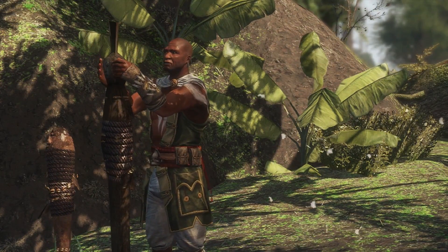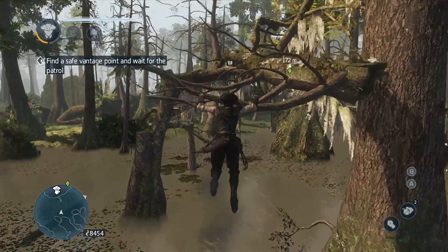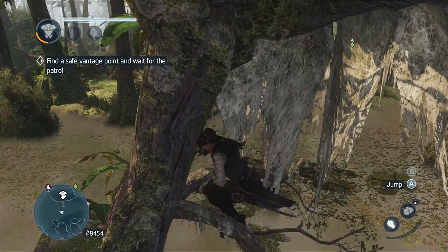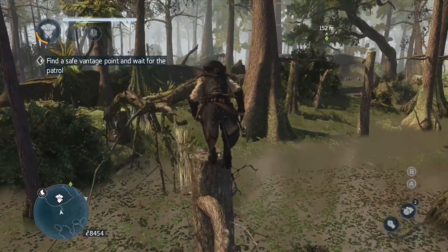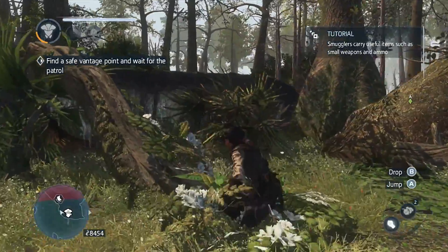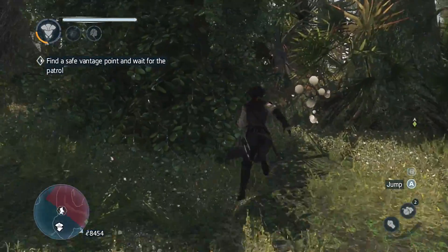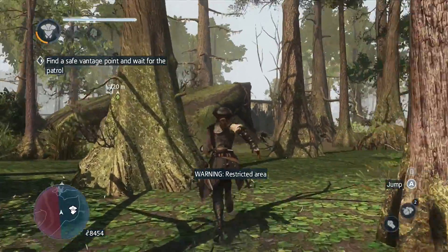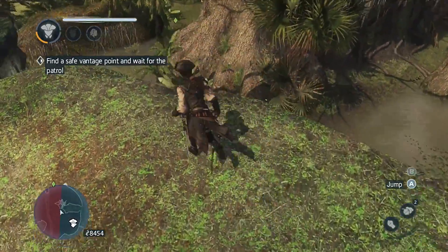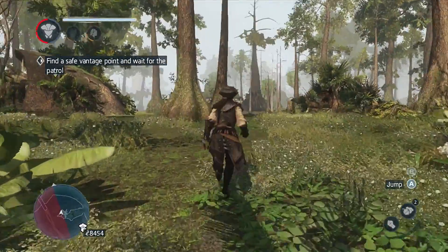I don't like Agate. The objective: find a safe vantage point and wait for the patrol. Agate seems like he doesn't have patience and doesn't really care. Maybe there's a reason for it. It's also really weird how the story's playing out - it's making it seem like the assassins and Agate are the ones who are wrong, who are evil in this game. Maybe that has something to do with it.